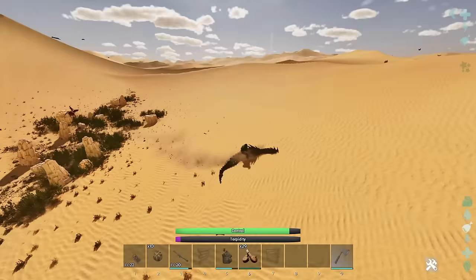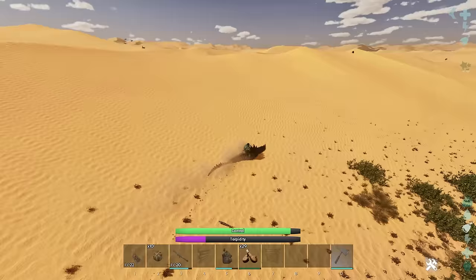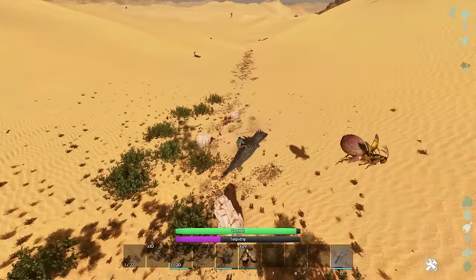At this stage we can mount onto it. What we need to do is steer it into either some rocks, some sand, or some bones — anything like that will inflict torpor on it. That green bar is your control over the creature; if it reaches zero you'll get dismounted and it will probably mess you up. The purple bar is its torpidity, so we're trying to knock it out by slamming its face into structures.